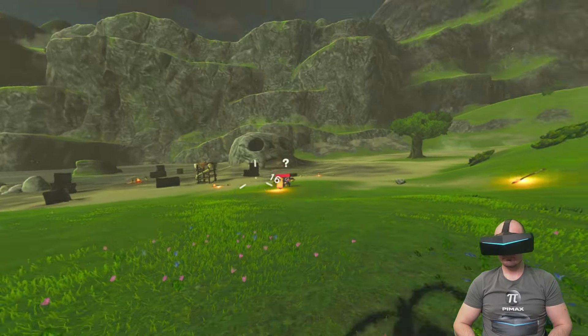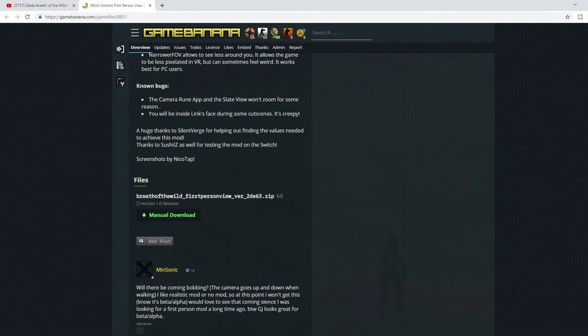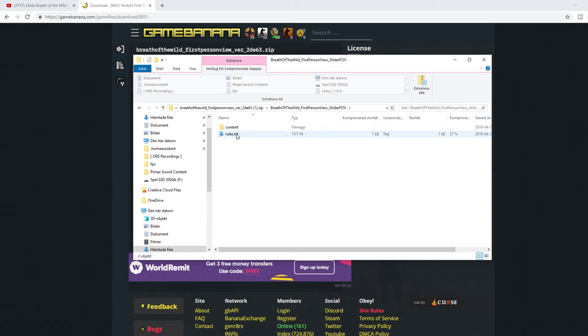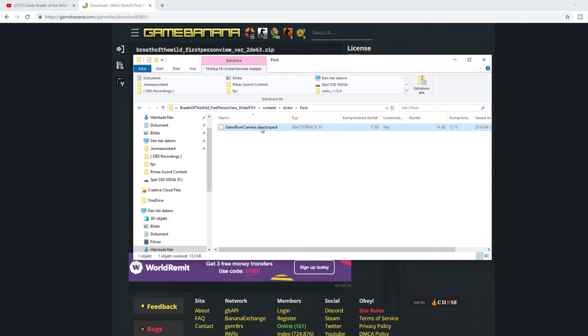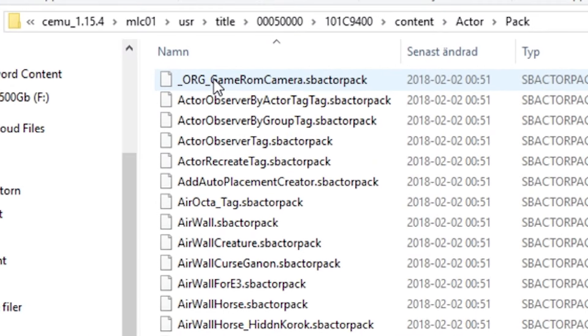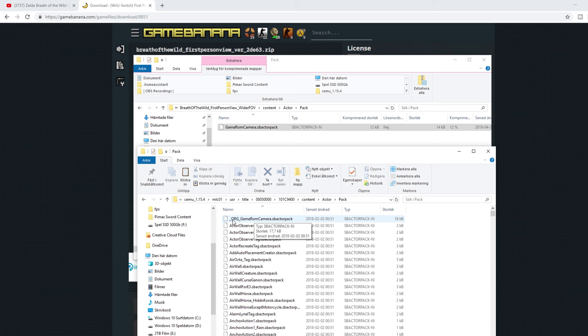Skip the step about setting up Android Motion Source — we don't need that here. Instead, download the first-person mod that enables first-person view camera in Zelda Breath of the Wild. From the link provided, download the zip file and use only the wide field of view mod. Go into the folder ending with 'wider field of view,' copy that pack file, and paste it in the specific actor folder inside your CEMU emulator directory as shown. If you don't want to replace the original file, rename it first before pasting in the new first-person view file.